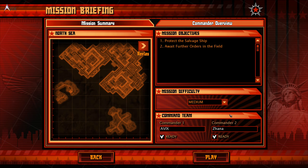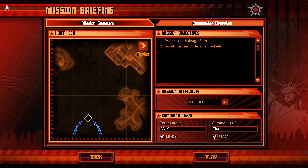We have organized a strike against the Empire's Armada situated in the North Sea. We do not yet have accurate details about the composition of this fleet. This will be another joint operation with Soviet forces. Your first order of business: assist in the salvage operation of a downed Imperial vessel. Our salvage ship will need to be defended whilst the information on the Empire's Armada is recovered. Once the data is recovered, stand by for further orders in the field. Good luck.